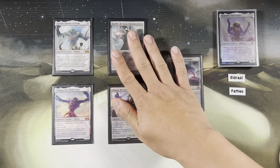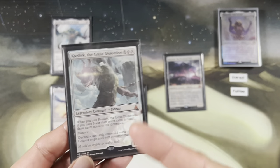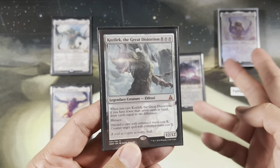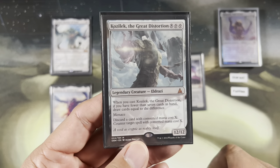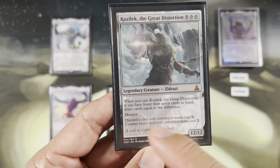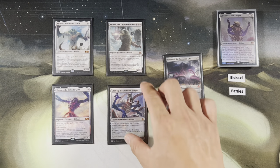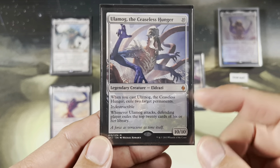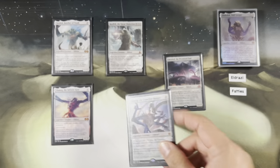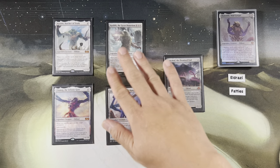The reprints of the Titans don't have the graveyard shuffle clause, so they can be reanimated. We have Kozilek, the Great Distortion, which I think is one of the best Eldrazi commanders — this deck is made to have swappable commanders. Eight mana. When you cast Kozilek and have fewer than seven cards, draw up to that difference. Discard a card with mana value X to counter target spell with mana value X — free counterspell action. Ulamog, the Ceaseless Hunger exiles two permanents when cast, is indestructible, and whenever it attacks, the defending player exiles the top twenty cards of their library. People hate that.